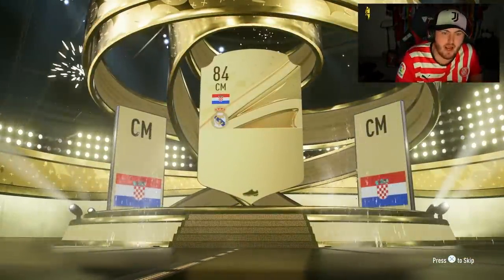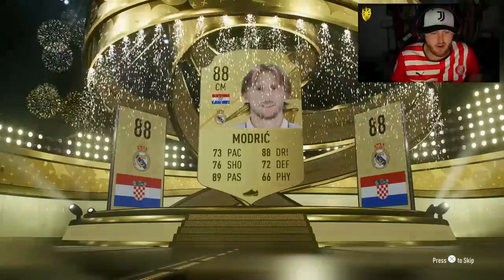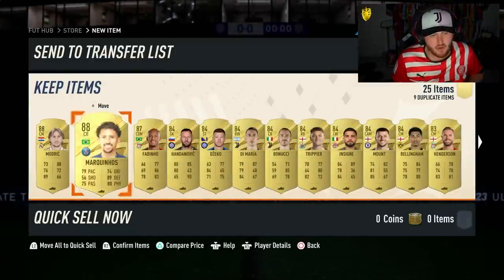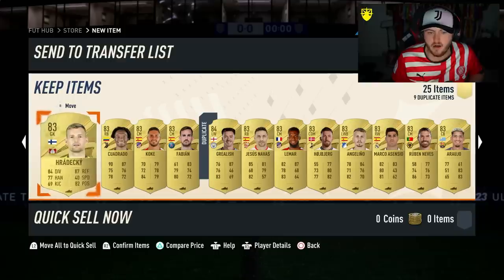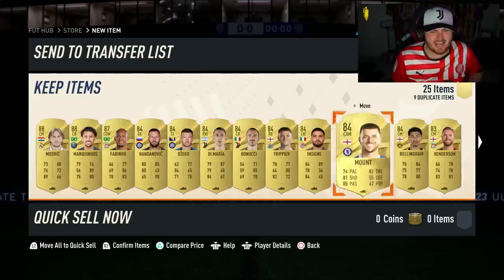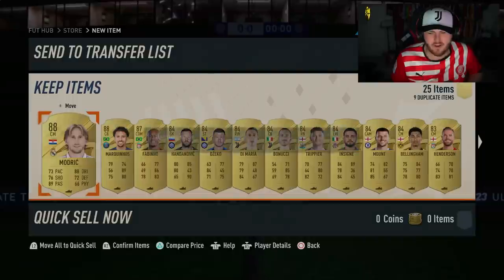The front player is a cheeky little Modric, 88 rated. Not terrible. At the back of the pack, we got two 88s and an 87. Not bad. Sadly, no level up card though.